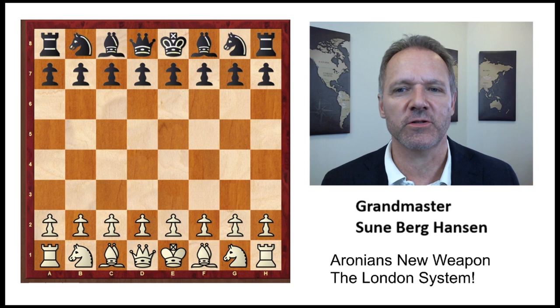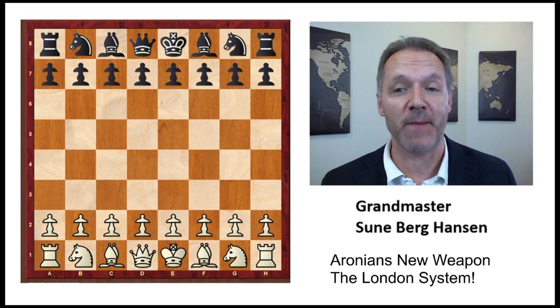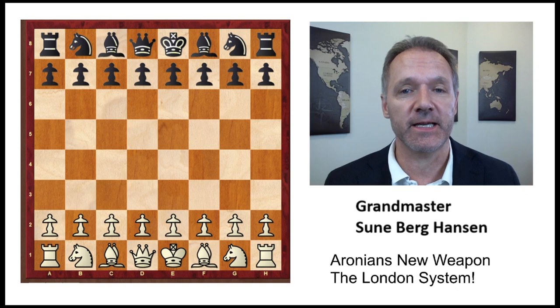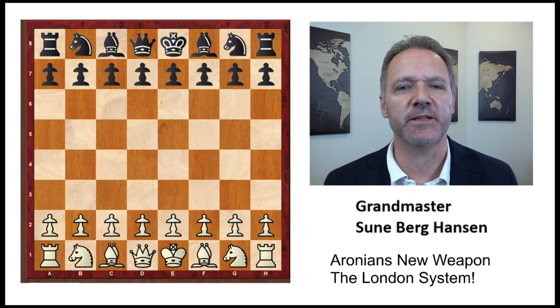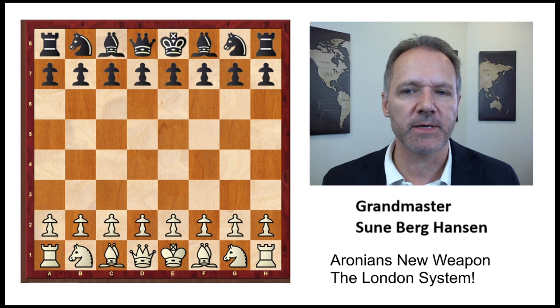The London system will be the topic of GM Talks today. It's a dangerous opening that has been used at the top level for some time now. Recently Levon Aronian, the new American player who used to be Armenian, is using it to good effect in the New in Chess Classic, both in the preliminary and in the knockout phase. We're going to see three games that he wins, and we will have focus on the opening phase. So let's plug into it.